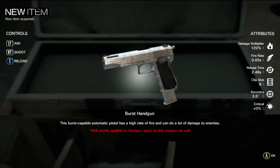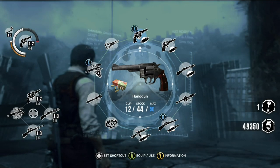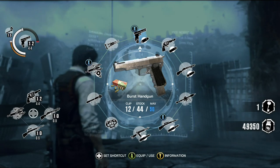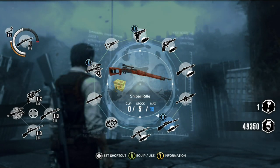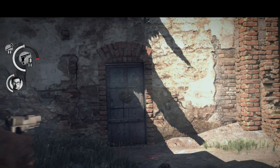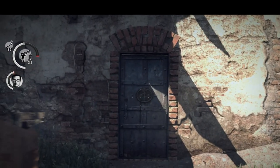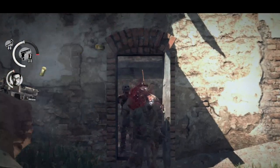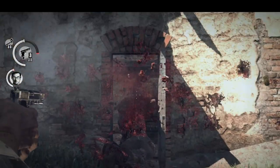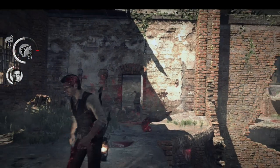Opening this case will give you the burst handgun and the high-penetrating sniper rifle. These are alternate versions of the handgun and sniper rifle that you already have in your inventory. So when you look in your inventory, look for an icon with the button to press to switch the handgun to the burst handgun and the sniper rifle to the high-penetrating sniper rifle — this is how you can equip them and add them to your quick slots. Both of these guns share upgrades with their counterparts, so when you upgrade the handgun you're also upgrading the burst handgun, and when you upgrade the sniper rifle you're also upgrading the high-penetrating sniper rifle.